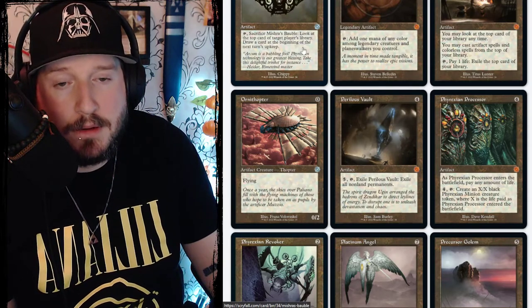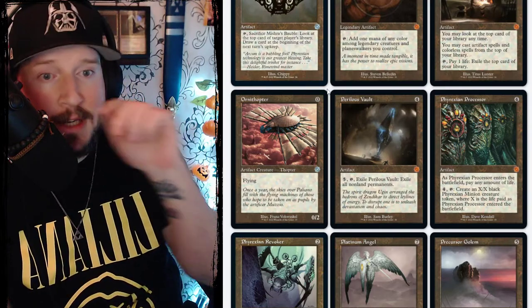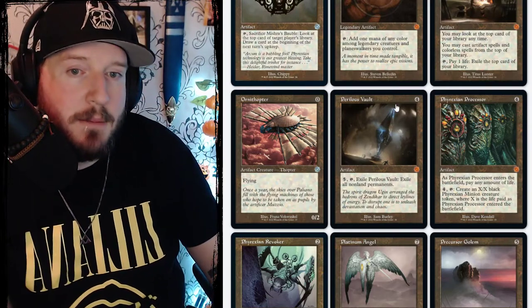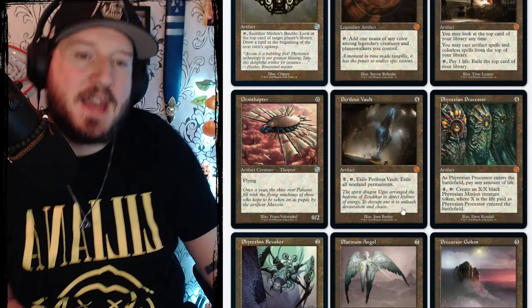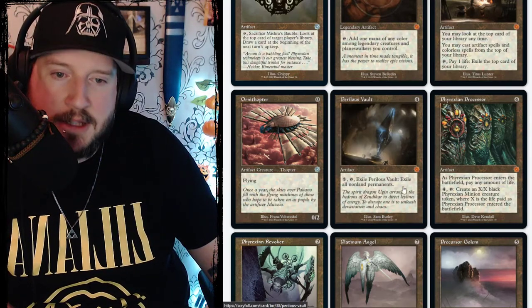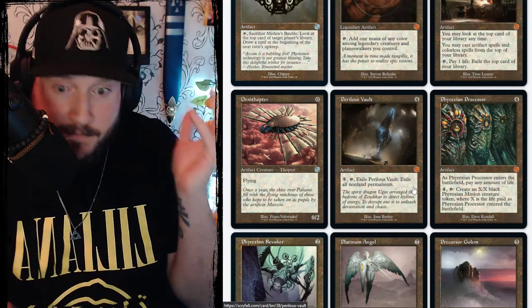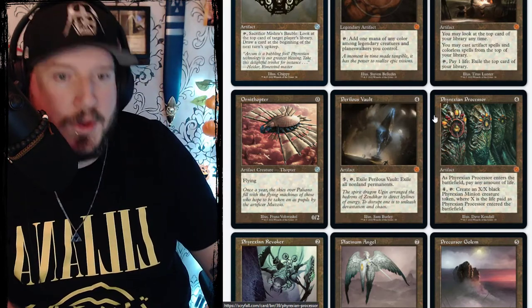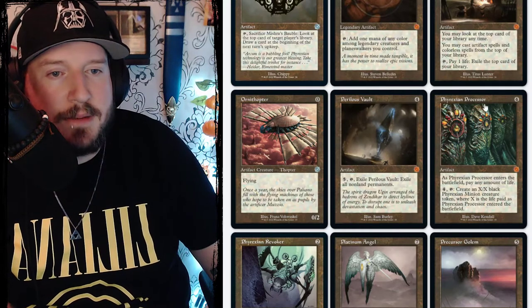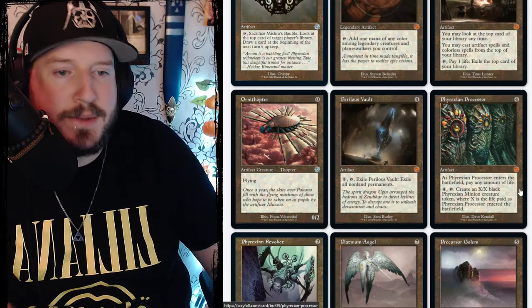There are a lot of artifact creature spells in this set. Perilous Vault is four mana for a mythic artifact — pay five, tap it, exile Perilous Vault to exile all non-land permanents. Just a nice little board wipe.